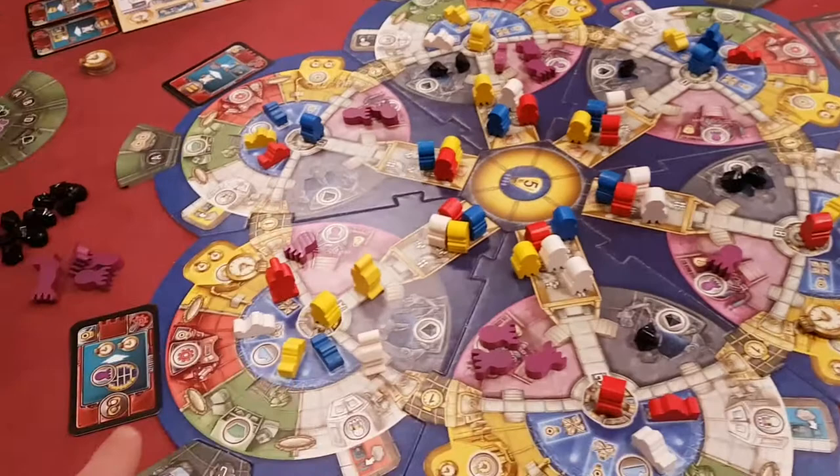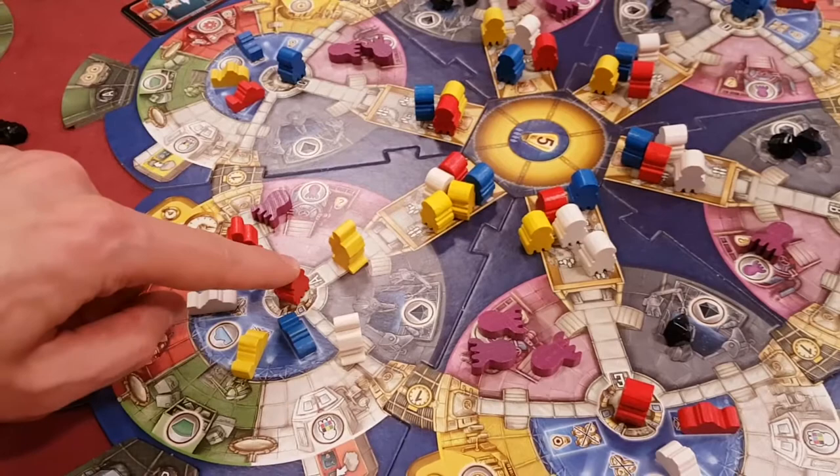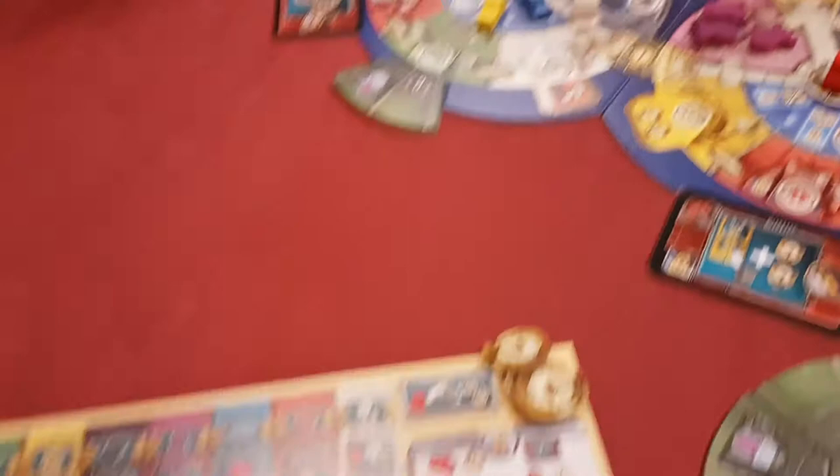If I just want to take the action here, I would take my programmed robot and bump this guy into storage. This shows that you're controlling the area, which is important at the end of each round — you get some area control points. Then, since I was programming a submarine, I could take one of my submarines and put it in the appropriate section, though you have to pay a bit of time for that.